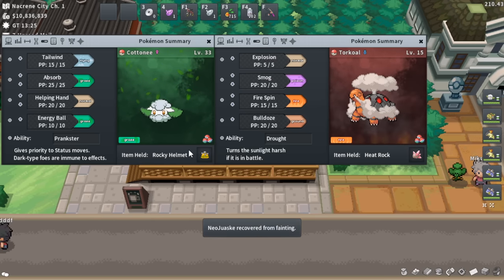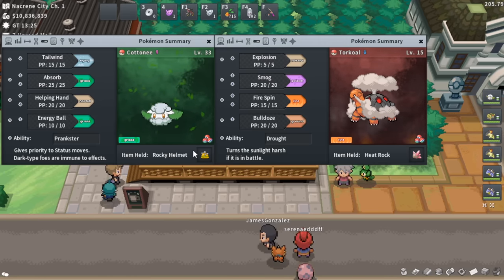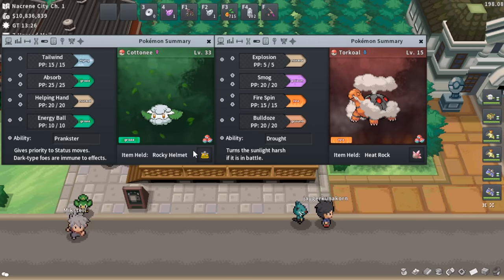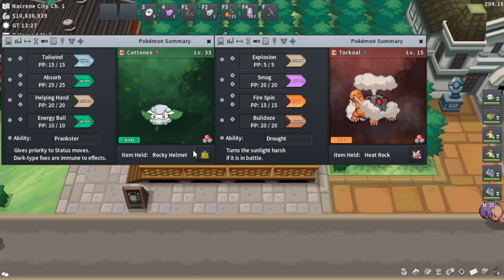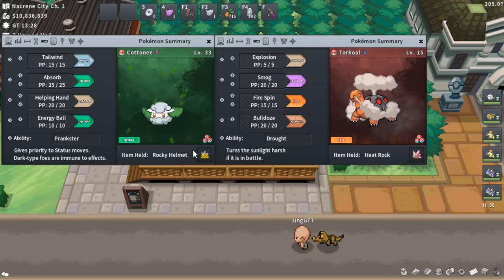Rocky Helmet is nice on Cottonee in a really niche situation. If a Pokémon fake outs Cottonee and kills it before Tailwind is set up, and that Pokémon also had a Focus Sash, it could survive the Eruption from your other Typhlosion. But if it took damage from Rocky Helmet, it would actually die. Rocky Helmet essentially saves you in these rare 0.001% scenarios — but if you have one, go ahead and throw it on Cottonee.